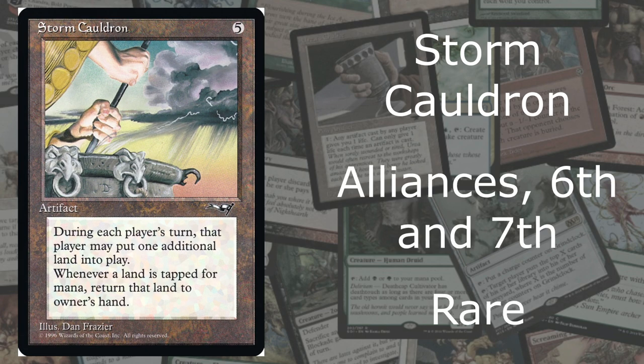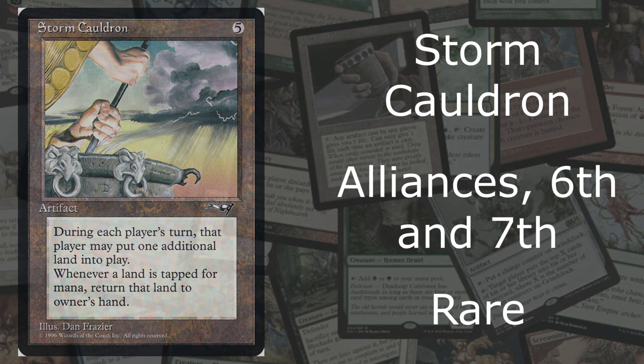At number 2, it was really hard not to put Storm Cauldron at number one. It's from Alliances, Sixth and Seventh Edition, and it is a rare. It costs 5 mana. During each player's turn, that player may put one additional land into play. Whenever a land is tapped for mana, return that land to its owner's hand. You can clear out all the land on the board and bring it to your hand. I think this card is super good. When I was playing Alliances, when it was standard at the time, no one really played this card. I can't believe how strong this card is, especially with all the abilities now. I'm going to try to make a deck around it. For cauldrons, this is really good. I had to make the hard decision to put it at number 2.